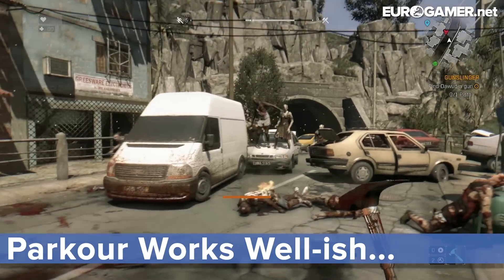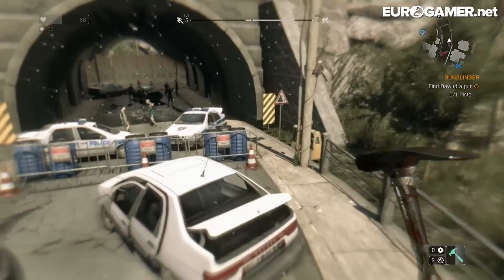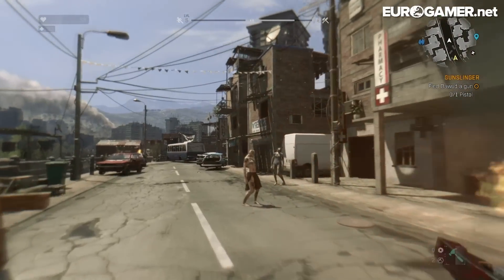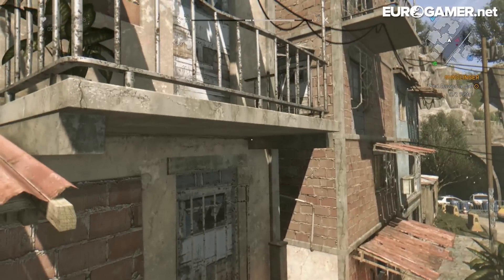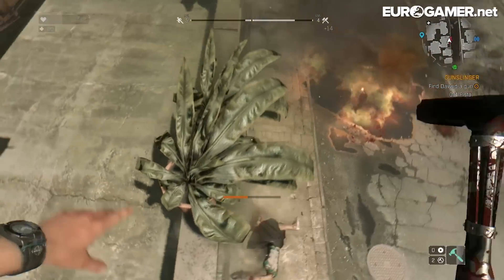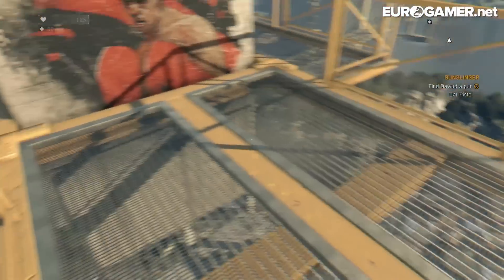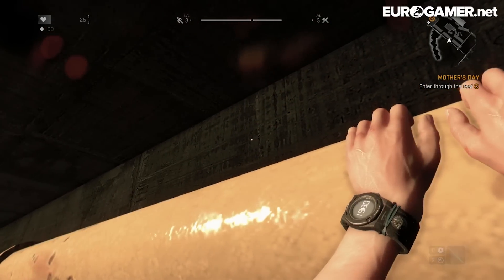Dying Light's natural movement system has been described by them as groundbreaking, which it totally isn't, because I've seen this kind of stuff in Brink and Mirror's Edge to name just a couple of examples. It does however work pretty well, and once I was comfortable with the controls I was able to get quite a nice flow going. Chaining jumping, running, vaulting and sliding together made the standard fetch quest runs a lot more interesting than they were in Dead Island, especially when I started experimenting with shortcuts. The first-person viewpoint works well to create a sense of vertigo when you make the larger jumps or scale tall buildings. However, it doesn't always work perfectly, and I found myself glitching through walls or stuck between objects on quite a few occasions.